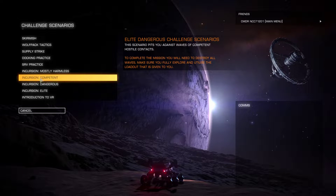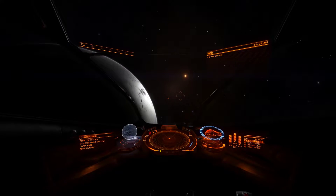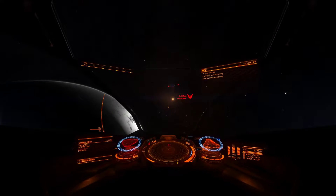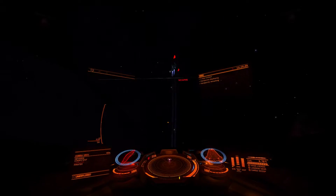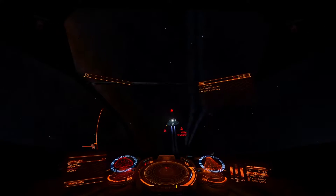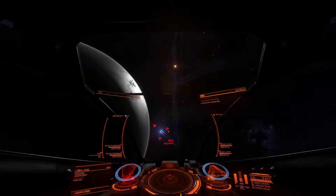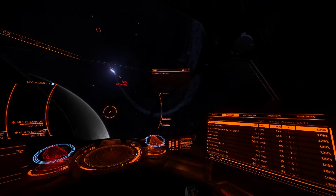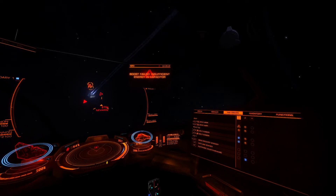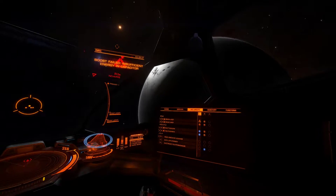We're going to be focusing on the incursion competent scenario. The first thing I'm going to do is avoid fire, then address my weapons to make sure that they are functioning the way that I want them to.